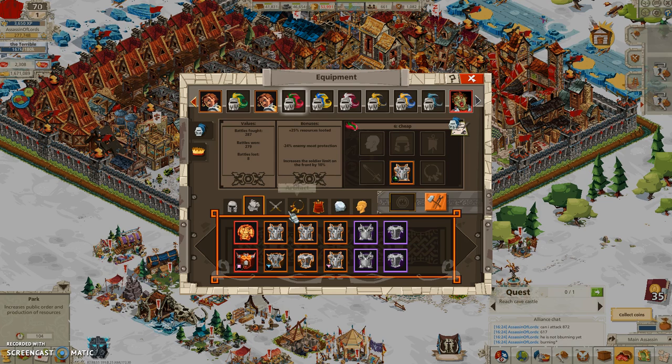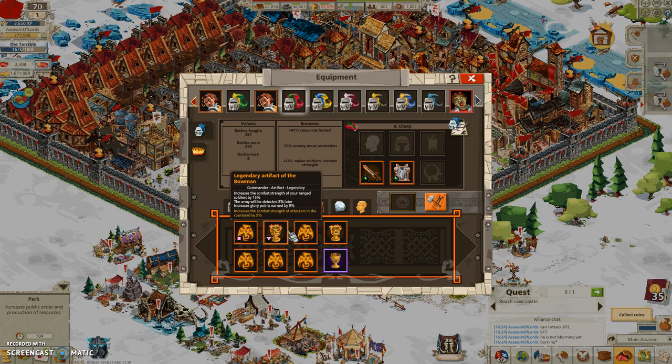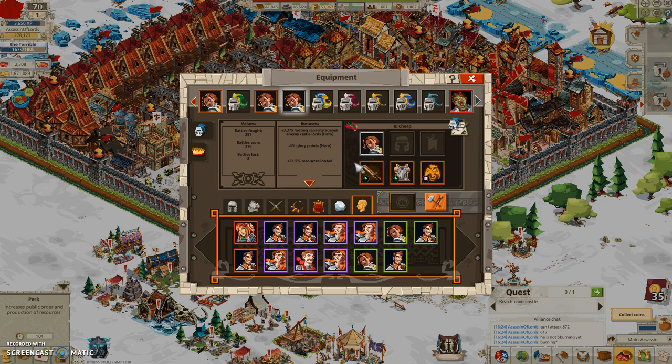Let's do a looting commander - who doesn't need loot? This equipment piece is pretty good. I don't think there's anything better available, so this one wins. Now I'm at 51% loot, which is actually pretty good. I guess I don't have anything better than that. Let's call this my human looting commander.